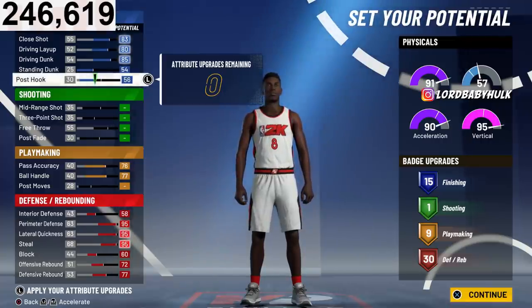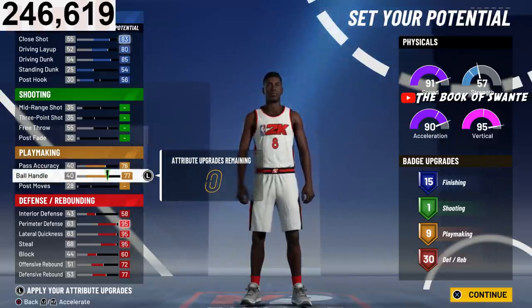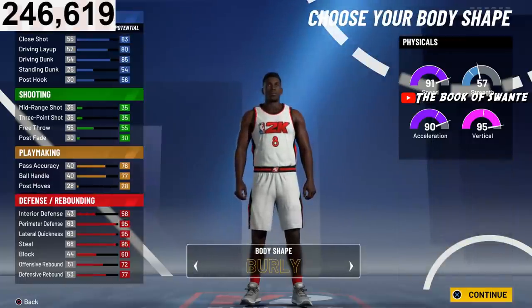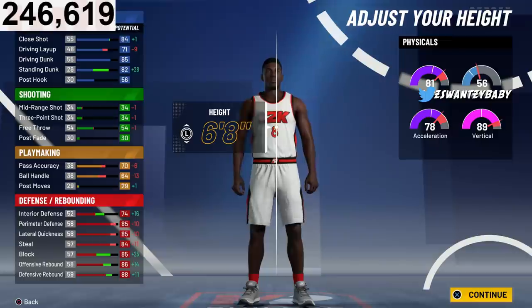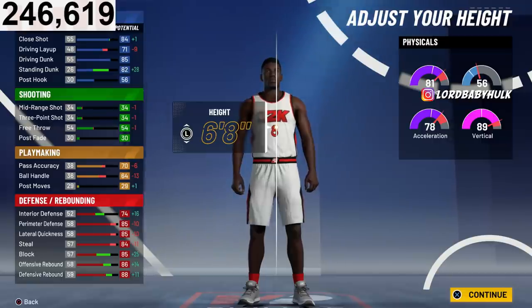You could post hook, high ball handle — all this stuff upgrades once you build them out. You're gonna make them burly. Burly gains help with better animations, defense, etc. Make them 6'8" — shout out to Damian Lillard in the comments. Because of that height, this build can have floor general and dimer.